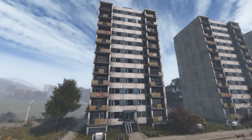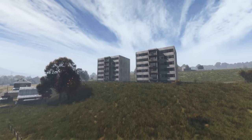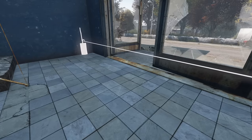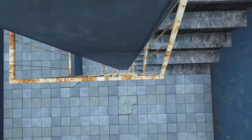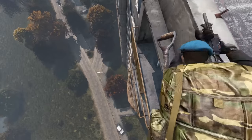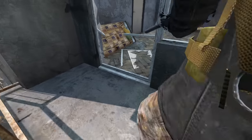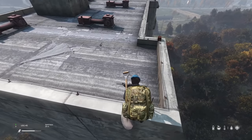The easiest to defend bases have to be apartment bases. With apartments located in Electro, Cherno, Verrazino, Cerrograd, Novo, and Navaya, there's plenty of options to choose from. One gate at the bottom and the entire building is yours. You can add more gates to each floor to further secure it, putting your best loot at the top. Just remember people can get through the windows and can even perform certain tricks. Make sure you wall off the roof as a lot of people forget about this, and you can jump between some apartments if raiders build a watchtower.